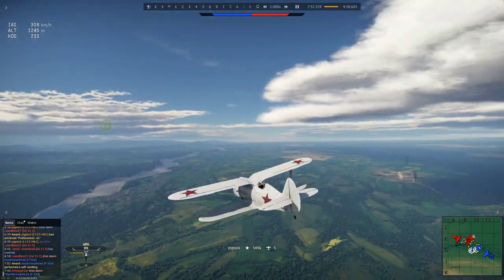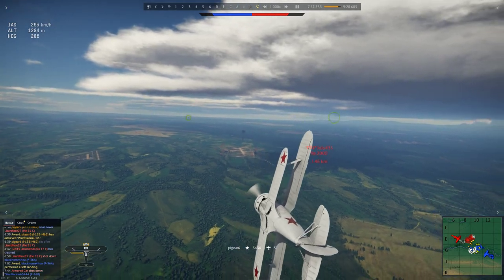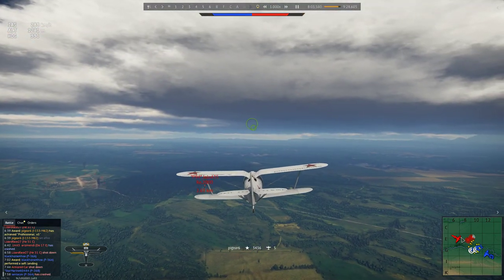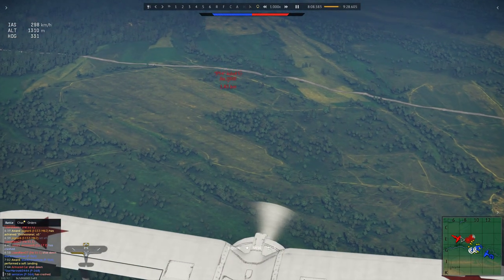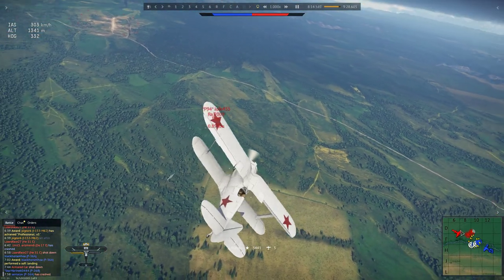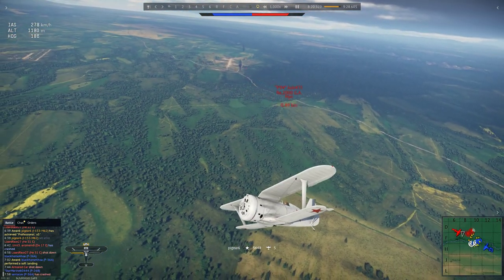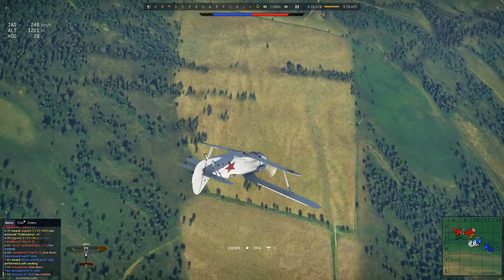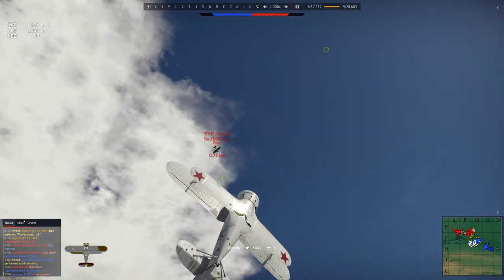I make some critical mistakes here, but he's still not able to capitalize on them. Here he comes — he wants to do a head-on. But he's got two 50-cals and I've got four 7.62s, and I don't really feel like that's going to work out too well. He starts firing and I just start turning. This is a really stupid move on my part — I literally put him in front of my guns at that close a distance. I just keep turning, but thankfully he doesn't kill me. That was really lucky.